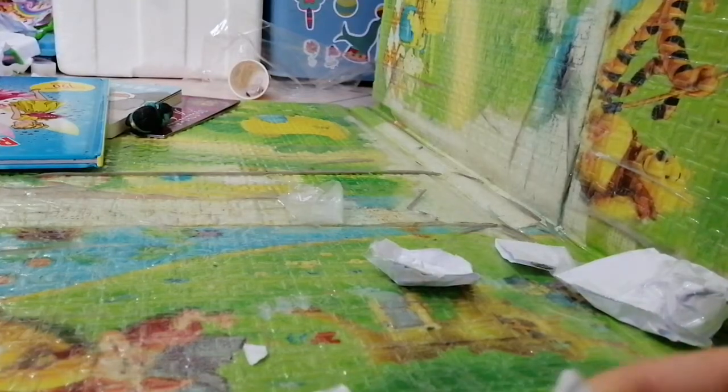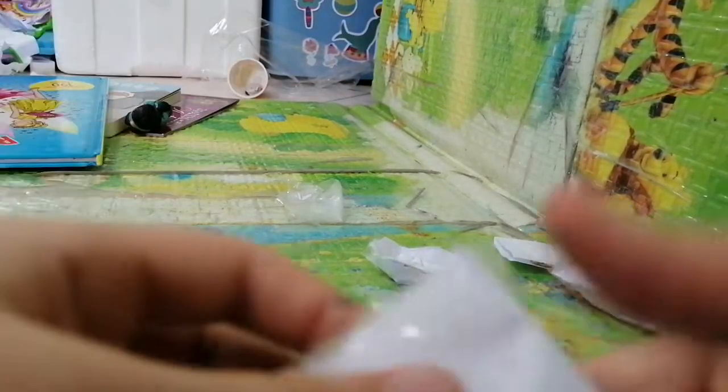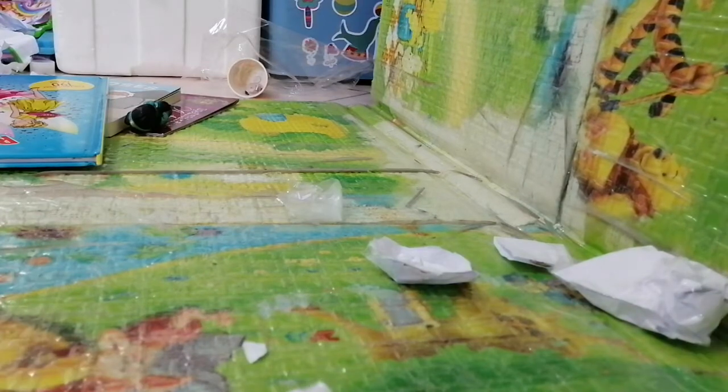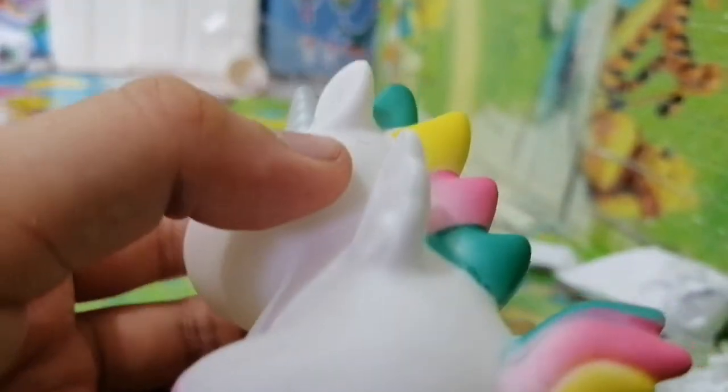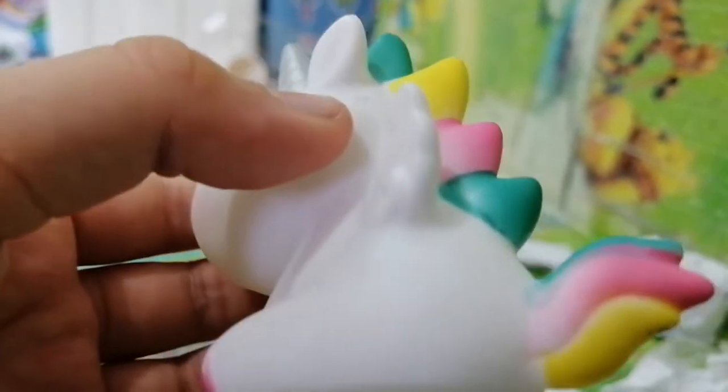Oh, it looks fun! So many of them. We get — how many? One, two, three, four, five. Five surprises! I'm looking for the dog. Is that a pet? I really want the pet or the unicorn. Yay! We get a unicorn — it's a chaser! And it's sleeping with some colorful hair: it's green, yellow, pink, and blue.